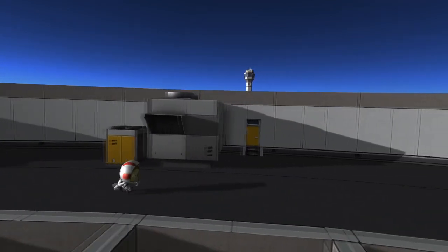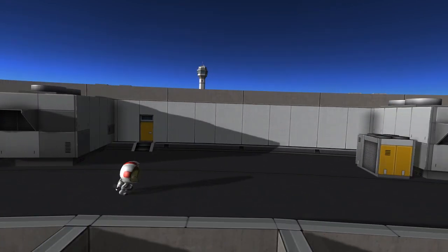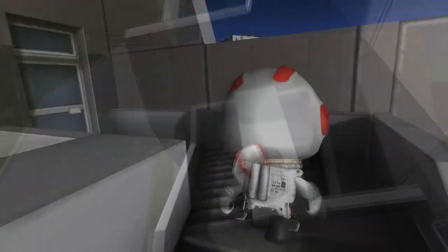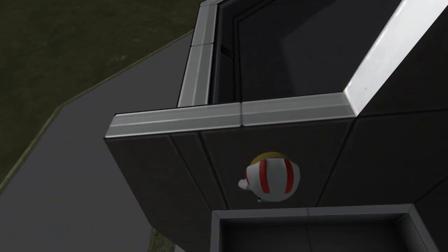The exterior of the new buildings has stairwells, rooftops, vents and things for you to run and jump across — really, really cool. I just wish kerbals could jump a little bit higher.